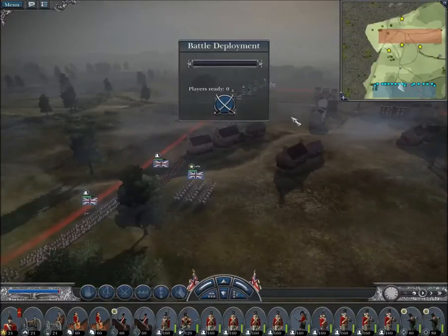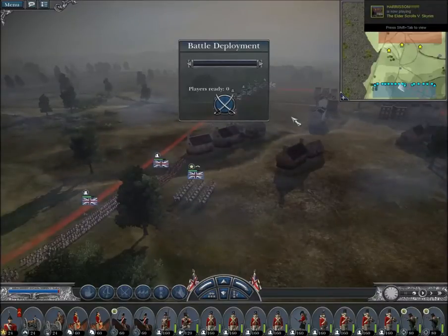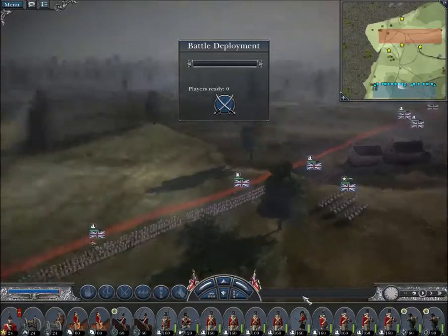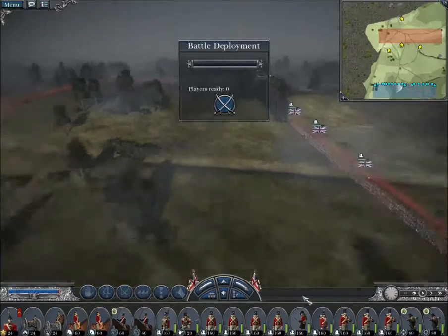Number three on my list of worst maps on Napoleon Total War is a map of probably one of the most famous battles in history. It is also infamous on this game for being one of the most biased maps on Napoleon Total War. It is, of course, Waterloo.